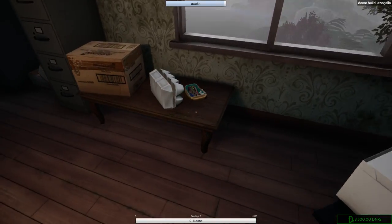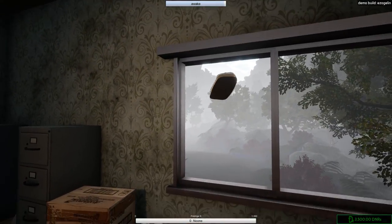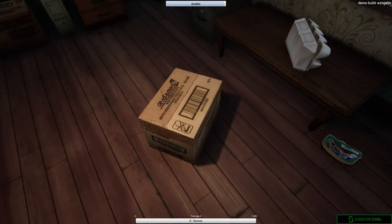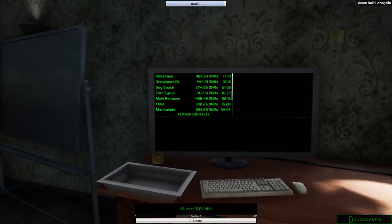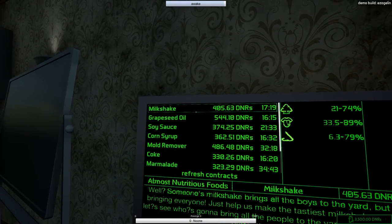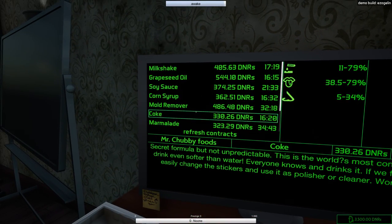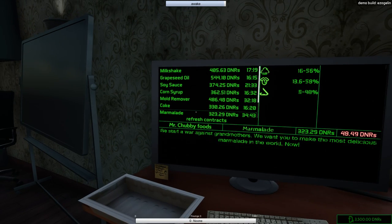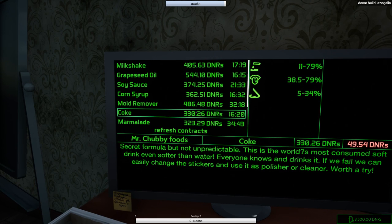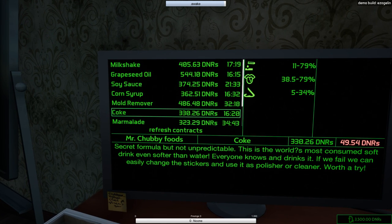We don't need this random stuff over here. It's a physics-based game so you can actually take stuff and toss them around. Let's go over here to our contract menu — we can see various contracts we can take. For example, here we have a contract to make some coke for Mr. Chubby Foods. They'll give us 330 dinars for that — that seems like an okay price.